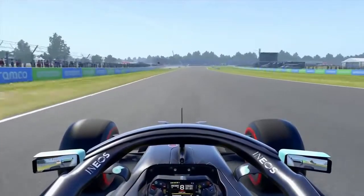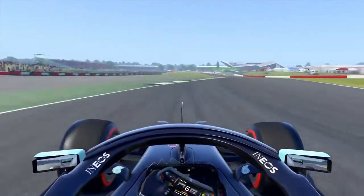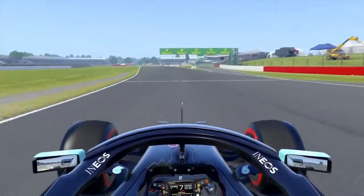Now for Stowe, you want a brake, clipping the kerb on entry, down to 6th, really fast, using the exit kerb, going up to 7th for the Vale Chicane.